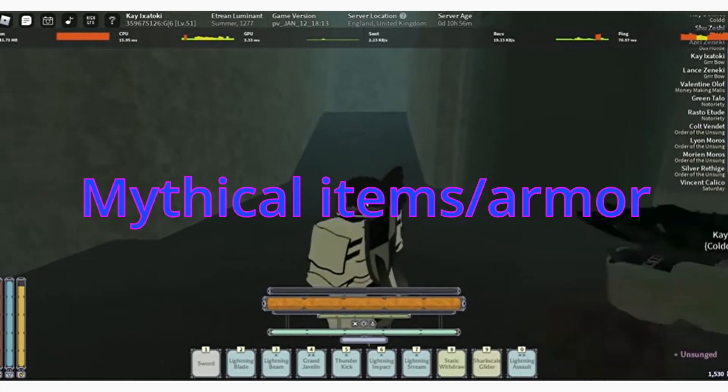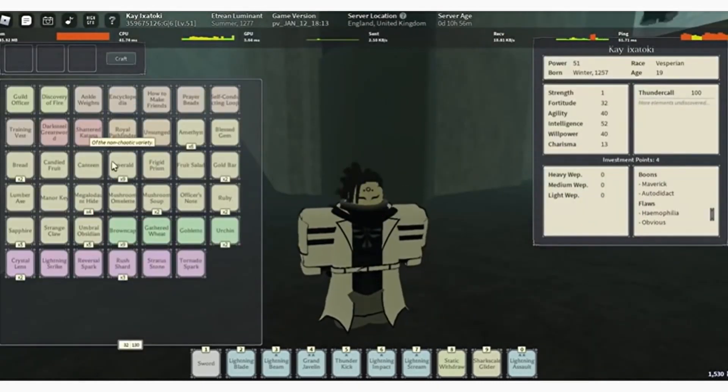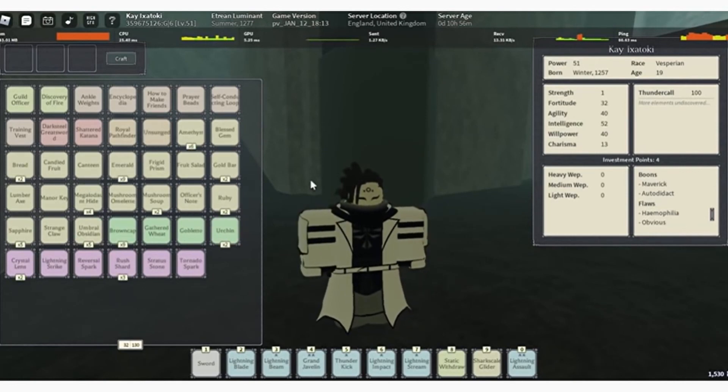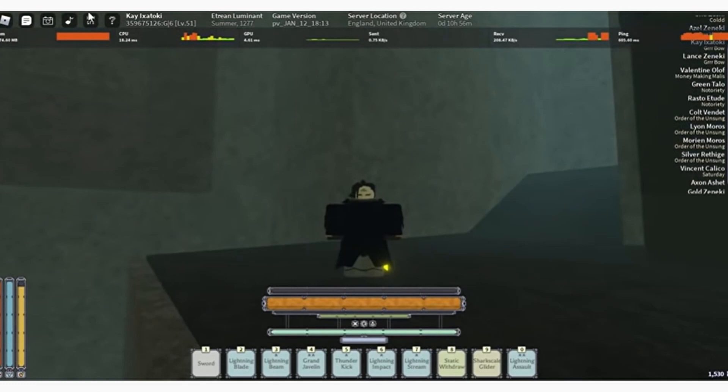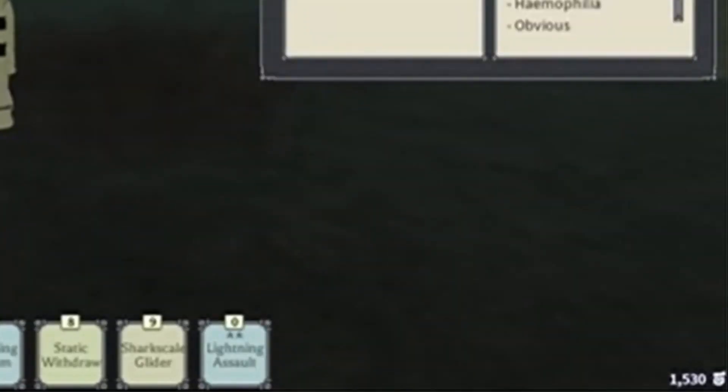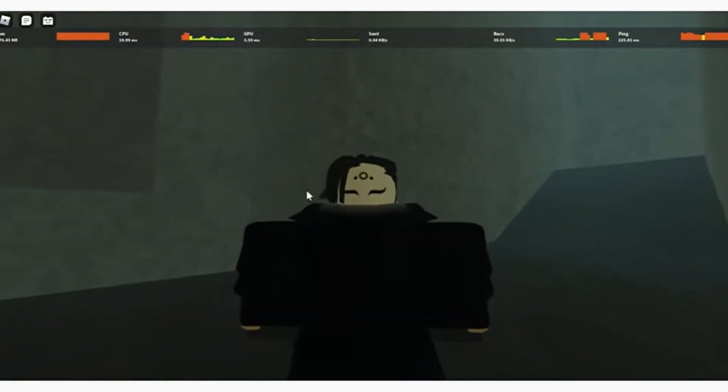Number 5: Mythical items and mythical armor. There have only been a few sightings of these existing. For example, this cloak named Unsung. It seems to be a non-stop black design of the armor you often see around the Royal Pathfinder. The item is also purple when the man picked it up, so who knows what this could mean.